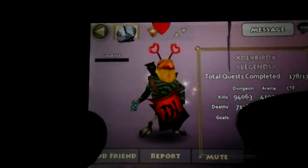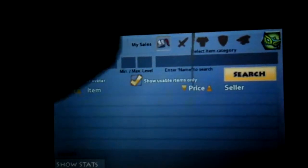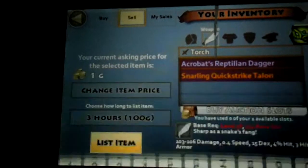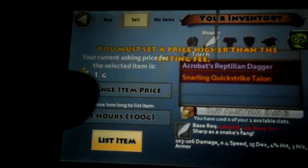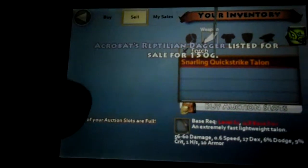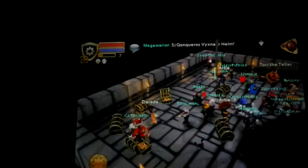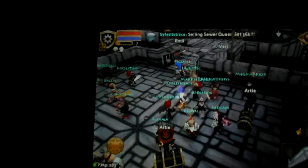If you want to sell an item to any other player, you can go to Arty, hit sell, and change the item price to however much you want to sell it for. Let's give it to one lucky guy for one gold and list the item — it has to be higher than the liquidation price. Sell for 150, and you can go to my sales and see that it's listed there for three hours. I think I covered everything on trading. If you need any more help, just leave a comment and I'll answer your questions. Thanks for watching — we'll see you guys later.